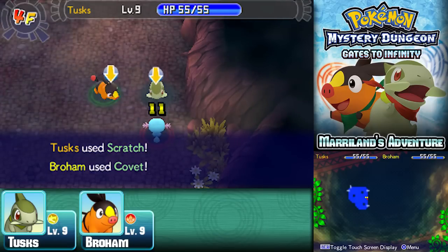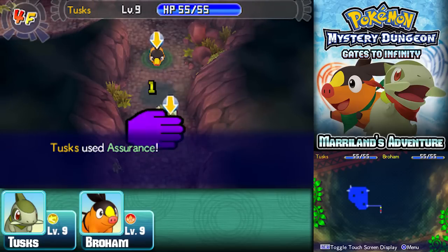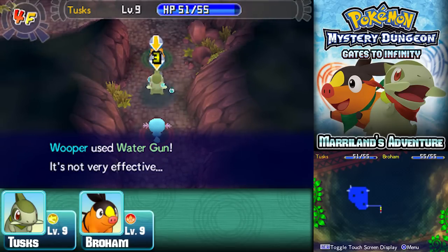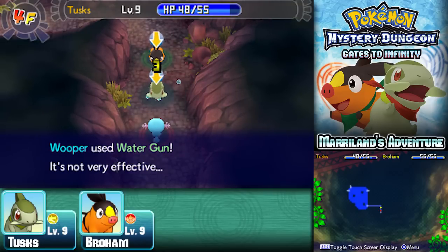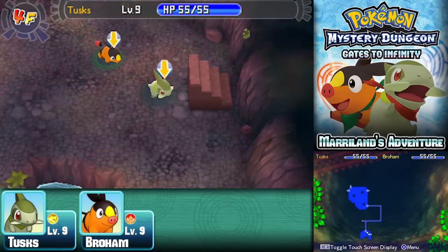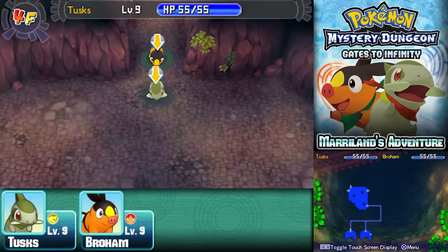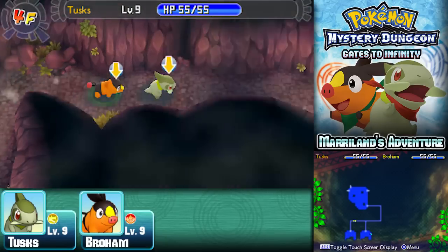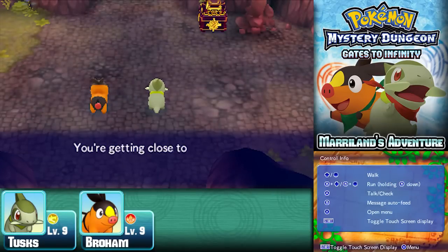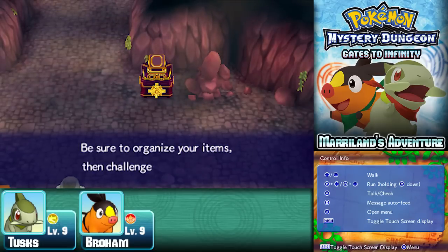I'm starting to run low on PP, so before too long I'll need to use a Max Elixir — but you might want to save it if you can, because there's a halfway point coming up that will heal you to full. I recommend trying to reach level 10 before completing this dungeon, but level 9 might suffice if you're struggling and have the All Power-Up Orb. Let's head upstairs — we're getting close to the goal now.